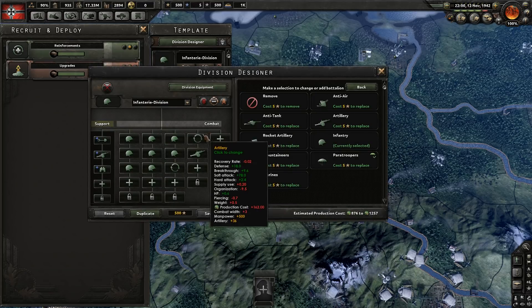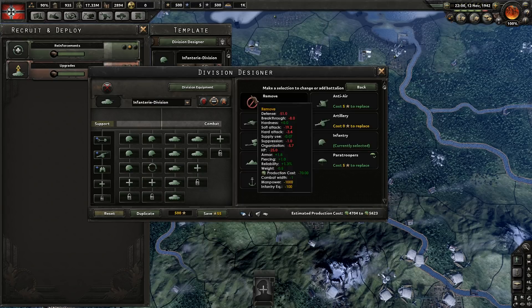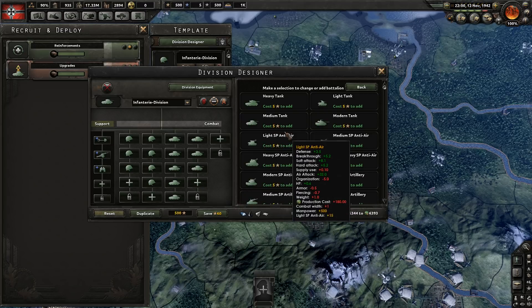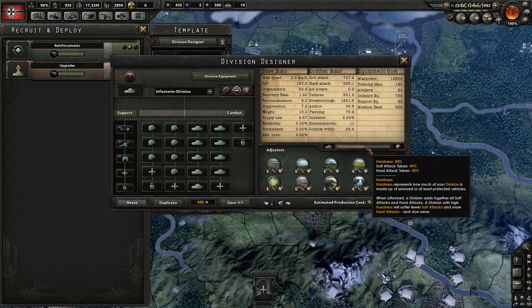Let's remove the infantry and add some tank battalions — medium tanks — to reach roughly 50% hardness. After adding enough medium tank battalions, we get the division to 50% hardness, meaning it is 50% soft and 50% hard.